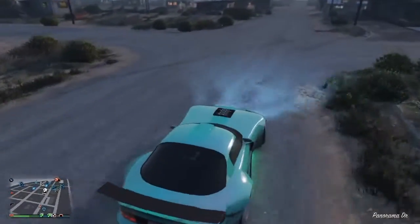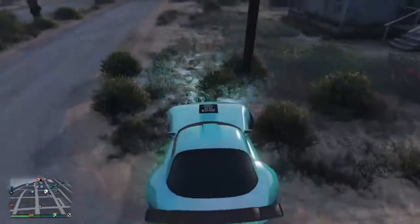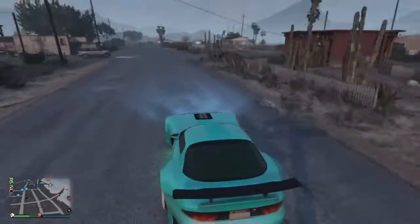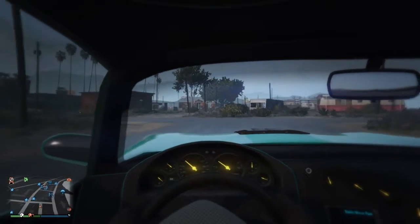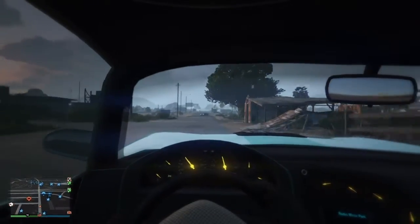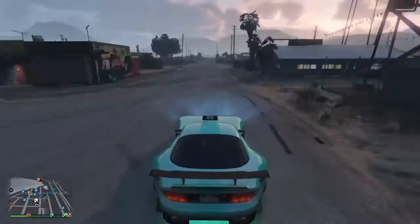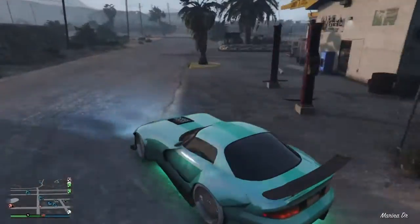Even if I slow down and just gun it, gassing it around this corner — it's just got so much traction. We're probably hitting about 90 or 80 miles an hour. It's kind of hard to see the dials because I didn't make them different colors — since it's a Benny's vehicle I could have done that. But it's going to be the number two slot.